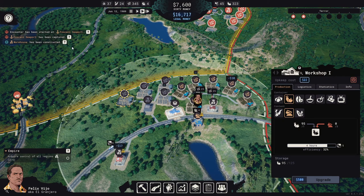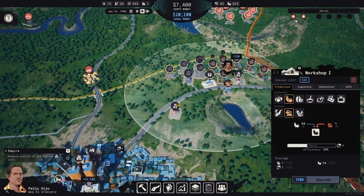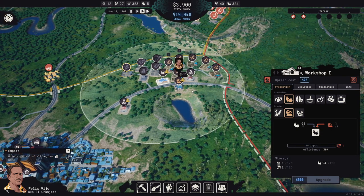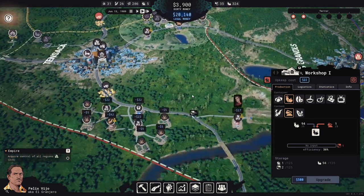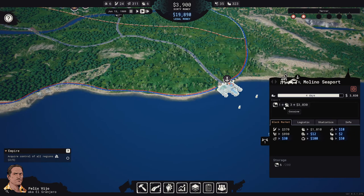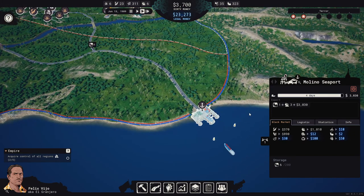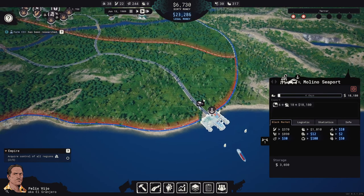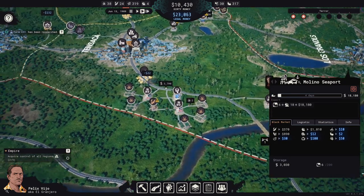Terror increase due to high expenses, but we don't need to have high expenses right now. We still have those two terror levels which suck. I'd like to be able to pay them off to remove those terror levels if that was possible. We're gonna make 3,030 from that. That's gonna be 18,000 — that's better.